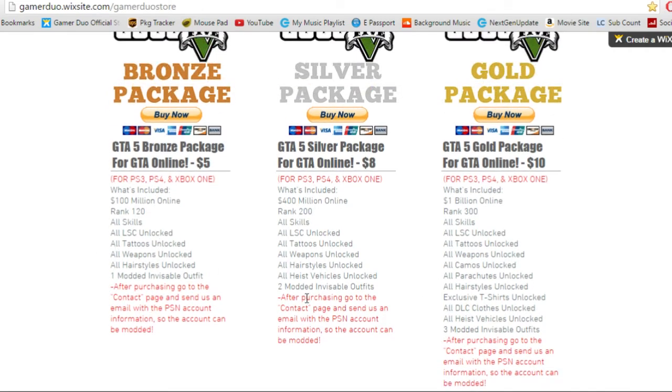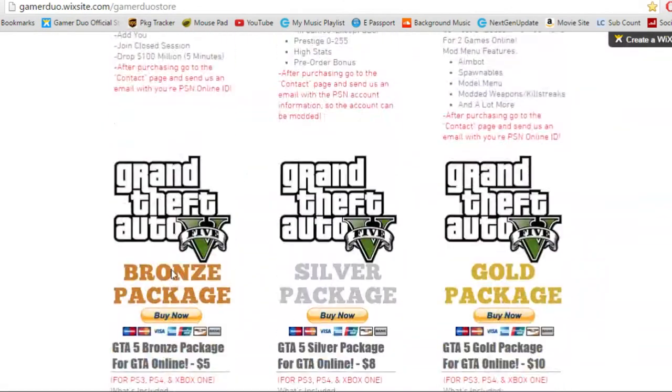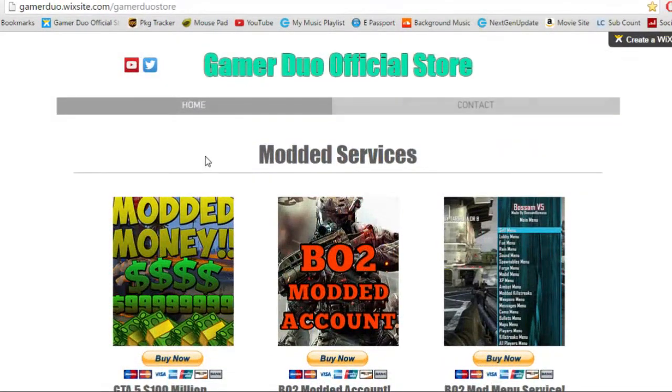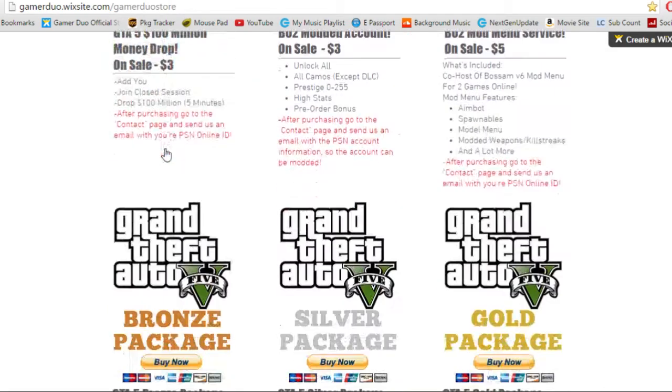Make sure if you buy any of these from me, as it says here, after purchasing go to the contact page and send us an email with your PSN account information so the account can be modded. Basically, you click buy now, then go to the contact page, type in your name and a real email so I can respond back to you. The subject should be something like 'I bought GTA 5 bronze package' and then include the account info in the message. Pretty simple — same applies with the other packages.